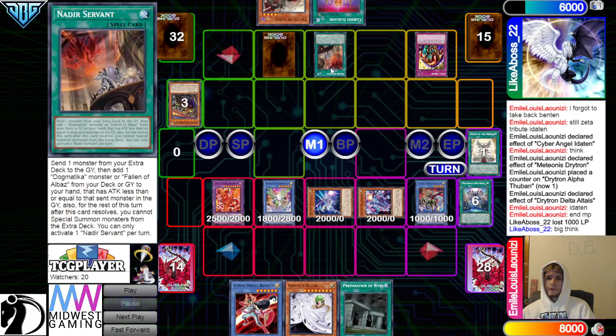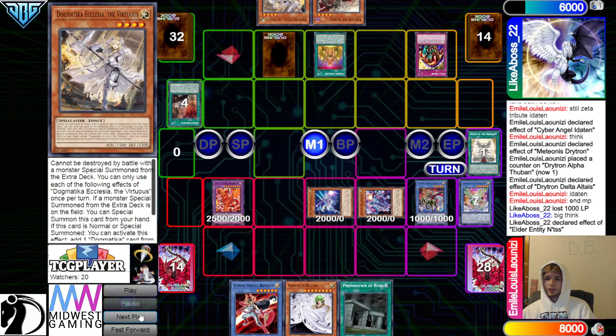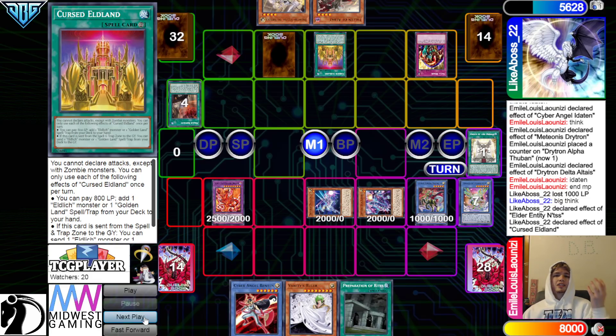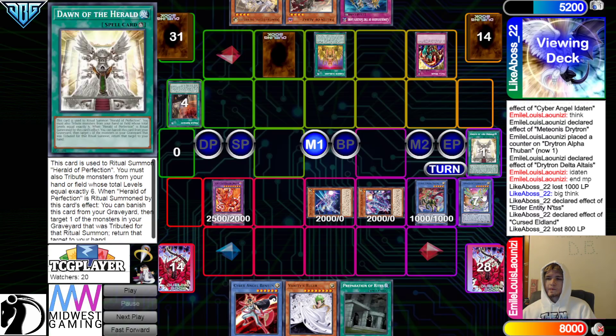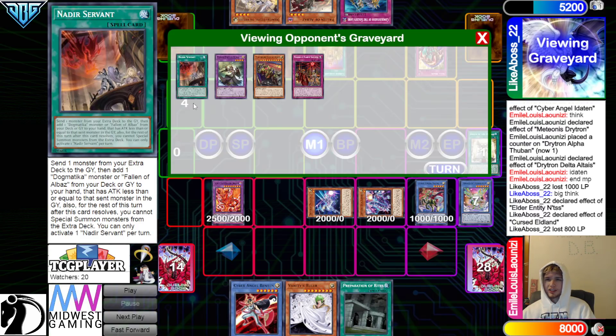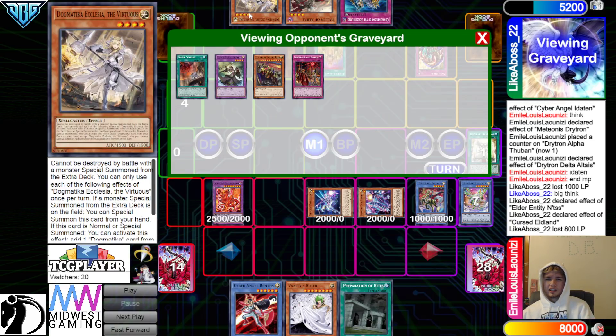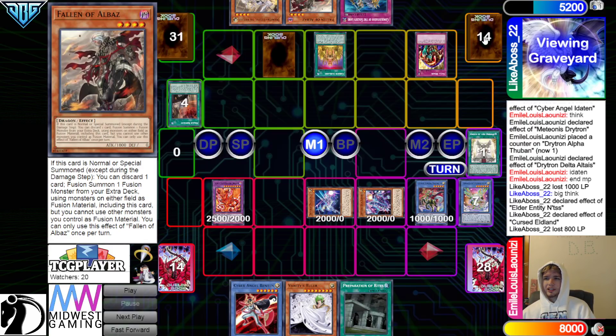The Cursed was a pretty good draw. Activate Nadir Servant, Dump Elder, Grab Back Ecclesia, and then Elder Effect. Elder's going to pop the Herald, then activate Cursed. Effect — Pay 8, feel great, go search, grabbing Conquistador. Nadir Servant is really awkward when you already have Ecclesia with that kind of hand, because Nadir Servant can go ahead and search the second Fallen of Albez. But what are you going to dump that makes it worth doing that? That would be actually in the X-Trek, you know?